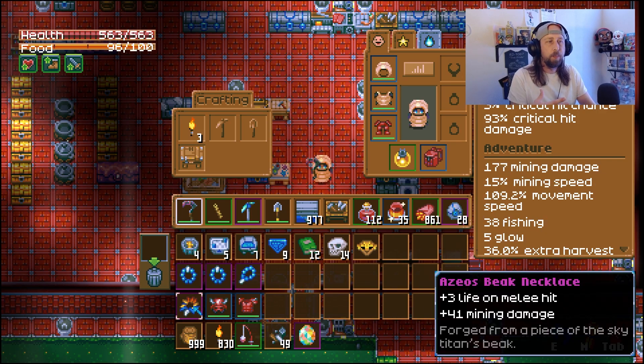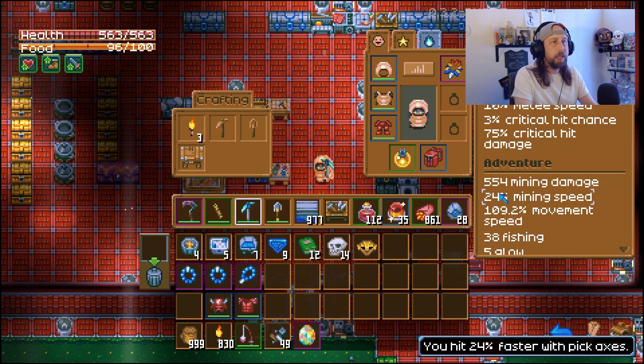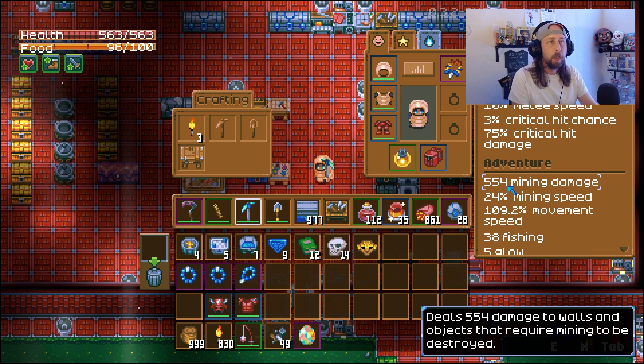Azios' Beak Necklace will give you plus 41 mining damage. So if you're looking for these rare items, go ahead and equip that as well - now we're up to 222 mining damage. Equipping the ancient pickaxe on top of that puts us at 554 mining damage, which should let you destroy wilderness walls in two hits and stone walls in one hit.